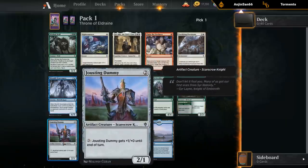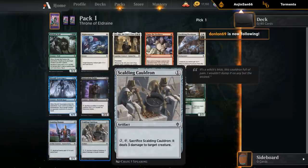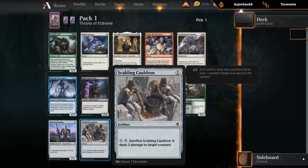I've got Jousting Dummy — two mana, two one. I can give it plus one plus one until end of turn for three mana. It's a filler two-drop with a bit of a mana sink — nothing special, but if you need a two-drop you could play this. Scalding Cauldron — three mana to sacrifice to deal three damage. Usually kind of a filler removal spell; it's basically four mana to deal three damage, which is still relatively efficient.